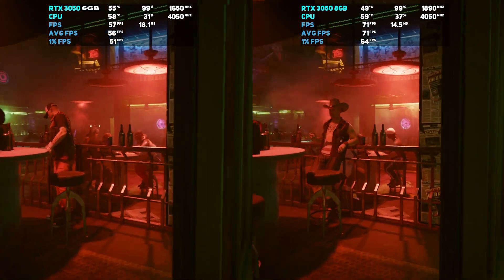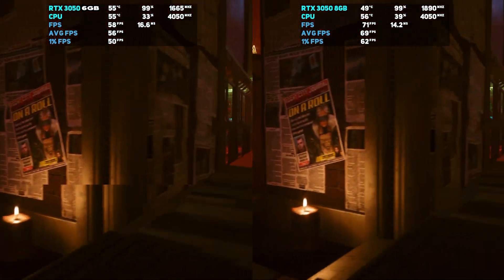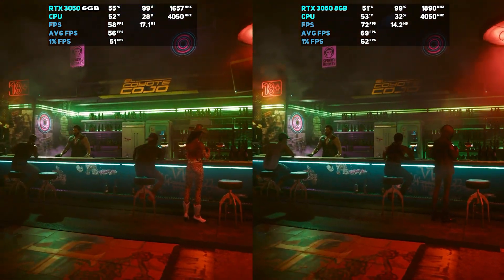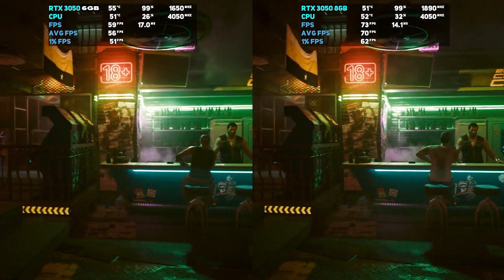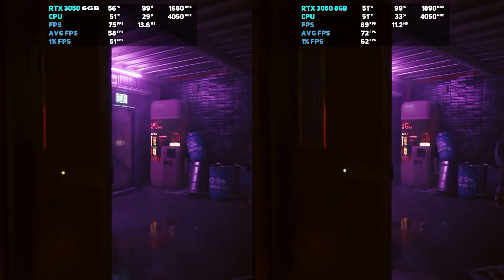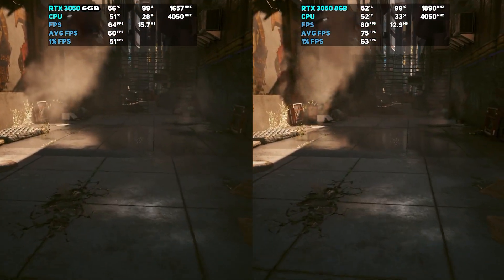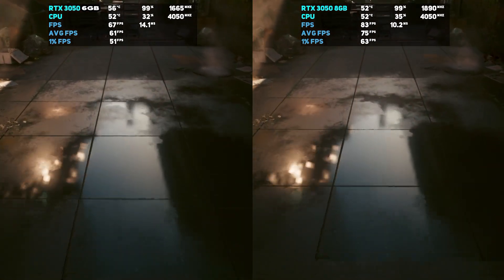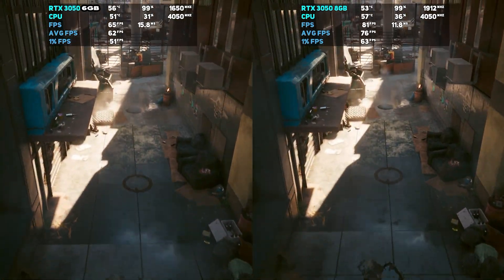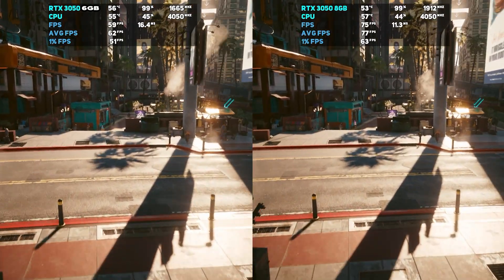Moving on to Cyberpunk 2077, we played at the high preset with DLSS set to balanced. This is quite a demanding game — the 6GB version of the 3050 couldn't hit that 60 FPS mark, averaging around 55–56 FPS. The 3050 8GB had a fairly large increase in performance, averaging around 75 FPS compared to the 6GB which crept to around 60 FPS. That's around a 20% increase in performance going for the 8GB model.